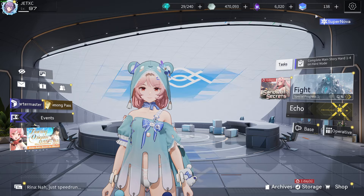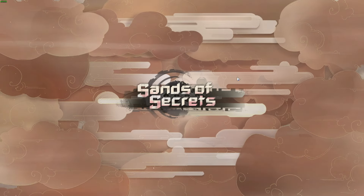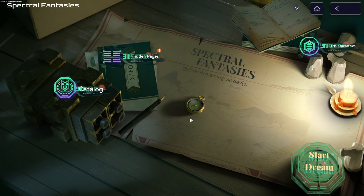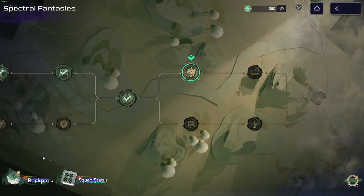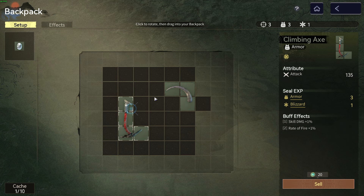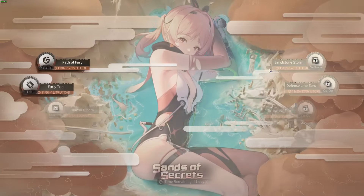Overall, solid patch — definitely check out Sands of Secrets. There's a new game mode called Spectral Fantasies. It's different from all the other game modes: you go through every stage and after each stage you get a buff or power-up, and you have to make sure it helps what you need — health or attack. There's also a backpack where you put items you collect along the way, fitting them within a square layout, and you can do things to get more backpack space. The music's good too.